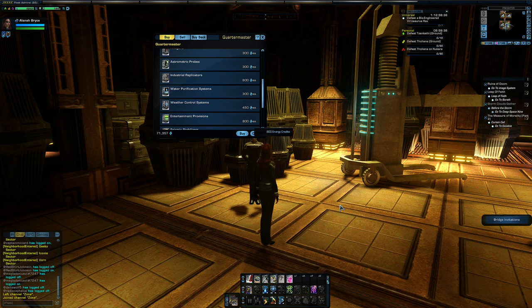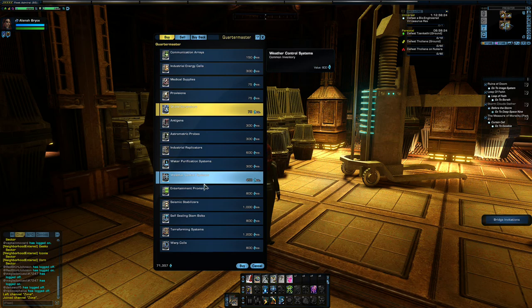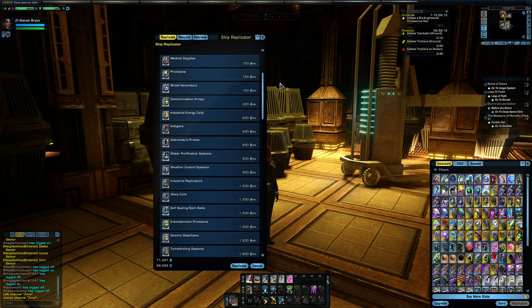Let me show you something here — I have the quartermaster window open so you can see the prices. Now let's take a look at what this is going to cost you if you use your onboard replicator. Look at provisions: 150 credits on your shipboard replicator. But when you talk to the quartermaster, it costs you 75 — half the price. Less is good, especially when you're cranking out all those assignment chains at once.